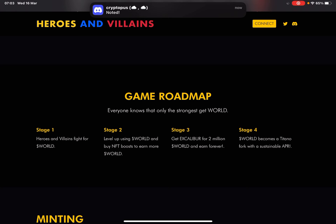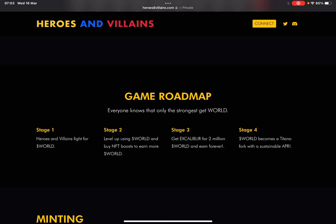Stage three — get Excalibur for two million WORLD and earn royalties forever. Stage four — WORLD becomes a Titano fork with a sustainable APR. We'll continuously invest into other projects from the treasury to potentially increase the APR slightly, so we'll be ready with a strong and sustainable rate at launch.